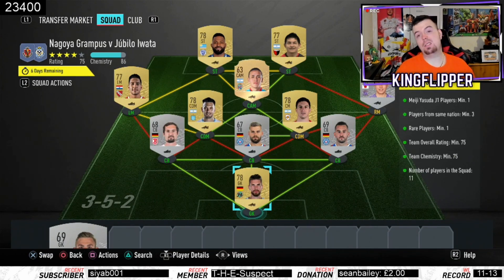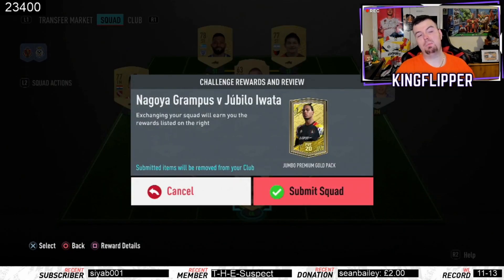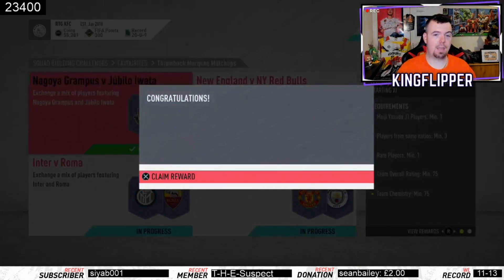3,400 coins to do — really cheap. You get a jumbo premium gold pack which is a 15k pack, actually a decent pack. We'll take that.